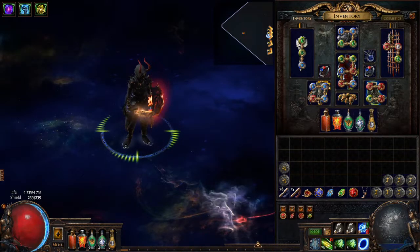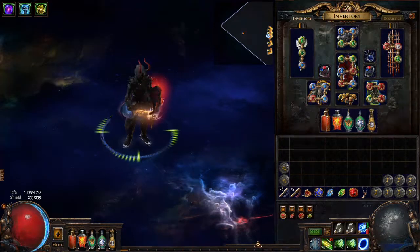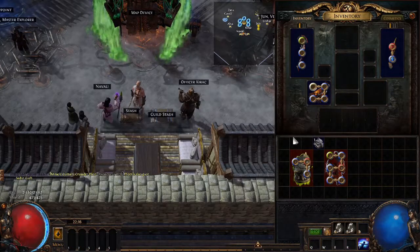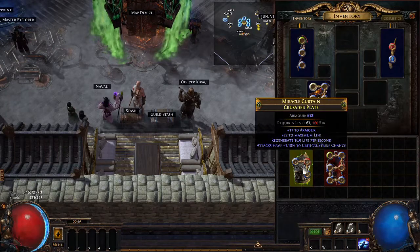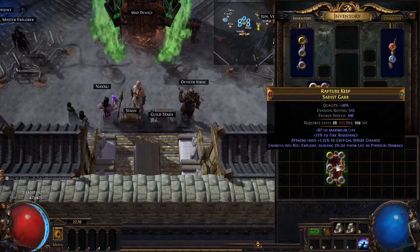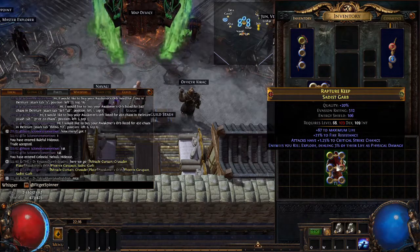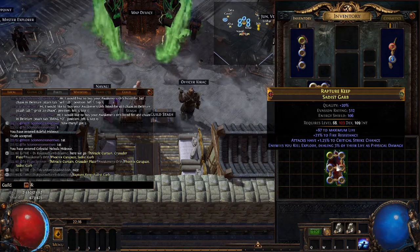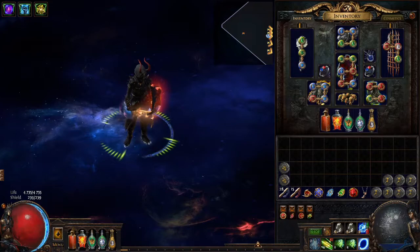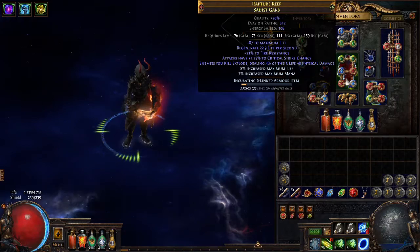I then bought a random item level 85 crusader chest piece — the cheapest I could find — and used about 1,000 alterations to hit the explosion mod. I then used the awakener's orb on the crusader piece and then on the six-link hunter-influenced chest piece. Note that in the clip in the background, my sadist garb was actually the crusader and the random chest piece was the hunter — I just didn't want to rewrite the script, and it literally doesn't matter as long as what I say is consistent.